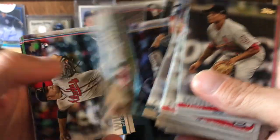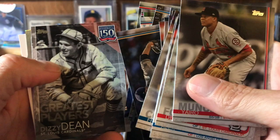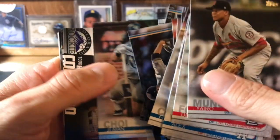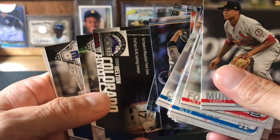There's an awesome George Brett, the Ken Griffey Jr. — he's like emerging from the dugout or something, pretty cool. Dizzy Dean, very cool. Got a rainbow foil, franchise feats, Colorado Rockies, Todd Helton, and a Mike Trout.